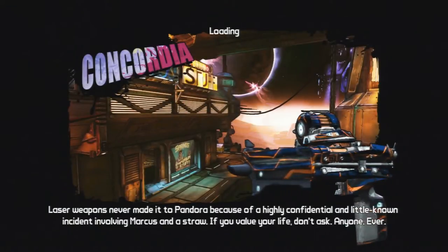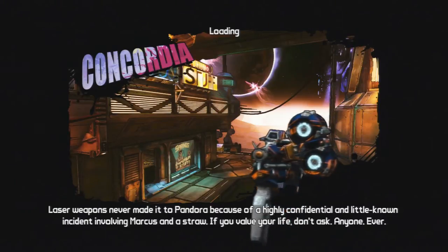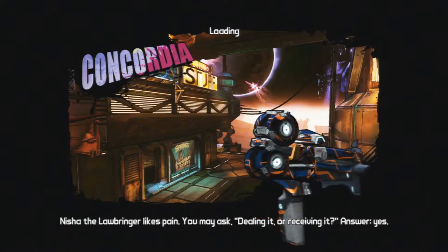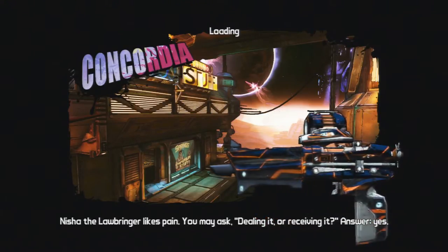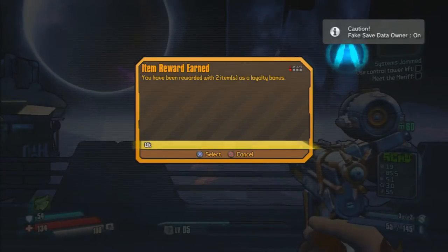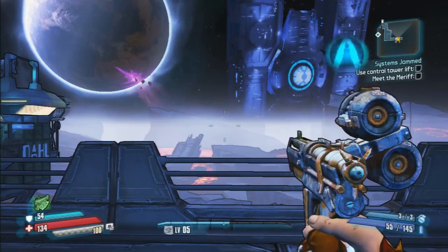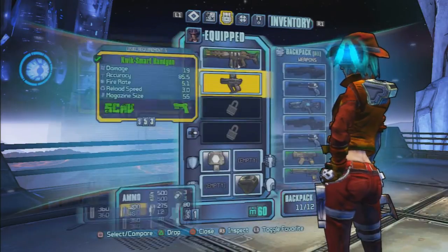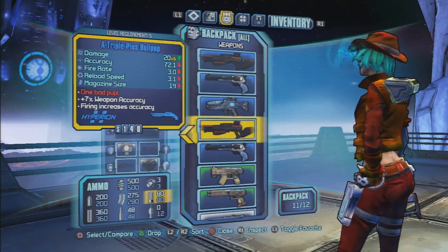The loyalty rewards, as I said, do scale to your level. So when you start out the game you get them at level 1, and if you do this at level 5 or level 10, the weapons will match whatever level you are — so they get progressively more powerful each time you do this. You also get 30 moonstones each time. You can do this to max out your moonstones and then once you get to Concordia just go to Crazy Earl's and you can max out your storage upgrades, your bank upgrades and all that good stuff. Really useful if you do this early on in the game.